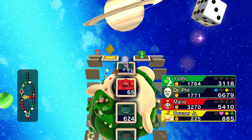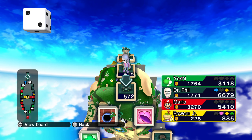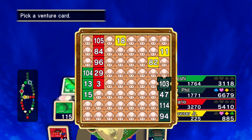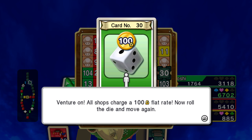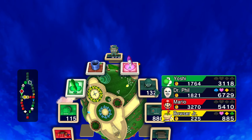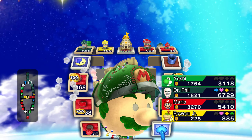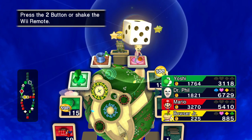Let's see if we can land on our own property again — no, we missed it. Okay, I need a heart. Yes — our shops charge at 100 flat rate now, roll again. Now this is going to suck when people are going to land on my expensive shops, because it'll stay a hundred on my shops until my next turn.